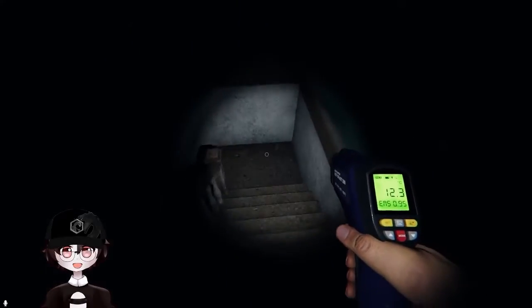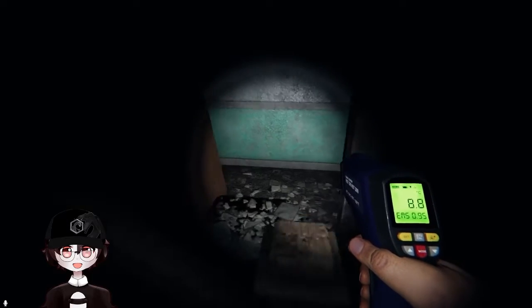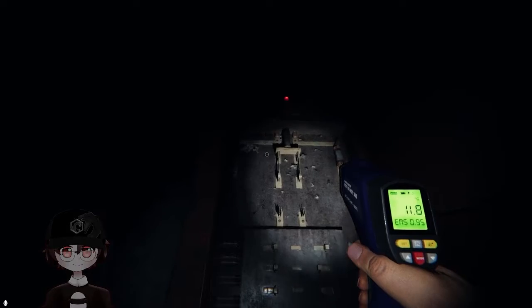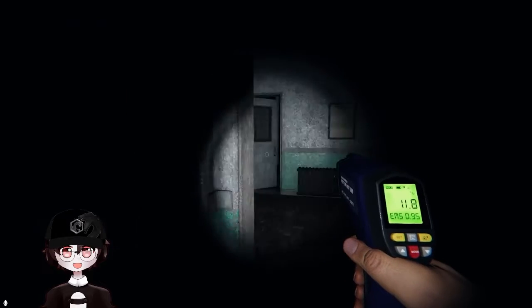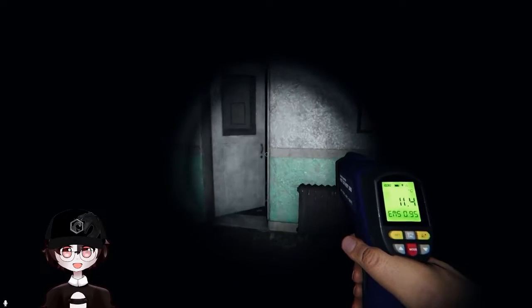This is the only one that has the breaker looking like a very old switch, like something out of a horror movie — like the Frankenstein movie. It's right here. When it's on, the red light turns on; when it's off, it turns off. So now the breaker's on.